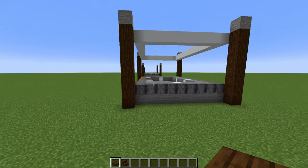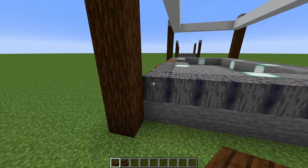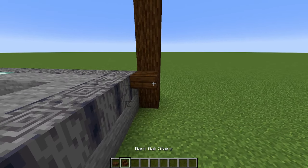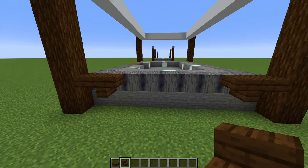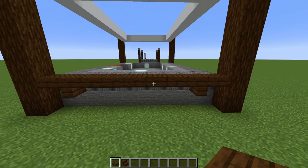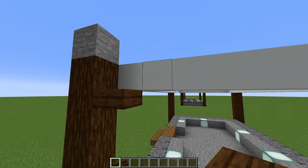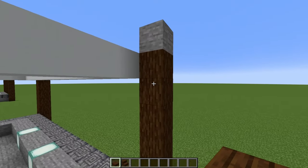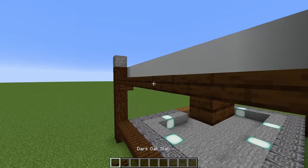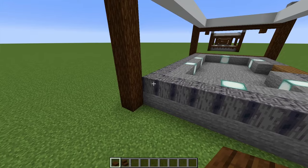Now come along to one of the shorter walls. Just at the top of the basalt, we're going to place a dark oak slab, and one on that side. Then looking at the slab from the side, we'll place two upside-down dark oak stairs and then connect them with dark oak slabs. And we're going to build the exact same thing just below our white concrete. Go ahead and do the same thing, and then copy what we've built here to the opposite wall.